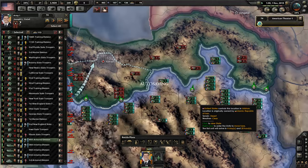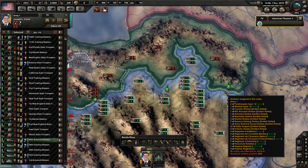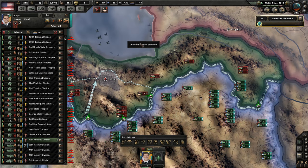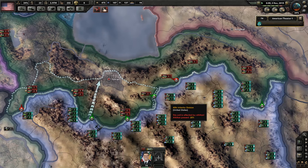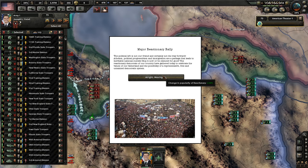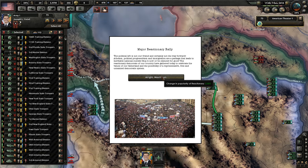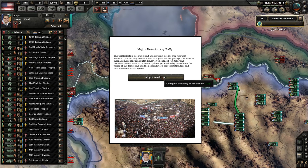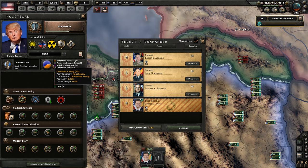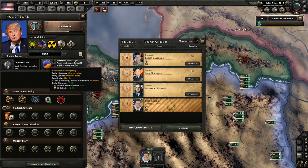Let's slowly get there. Go aggressive on your battle plan - I think we can do it now. Major reactionary rally - change in popularity of reactionary 2%. The political left is not our friend and certainly not the way forward. Atheism, political progress, and immigration are a package that leads to inevitable national suicide. They need to stop doing that - that's annoying. The Republican Party's got this.